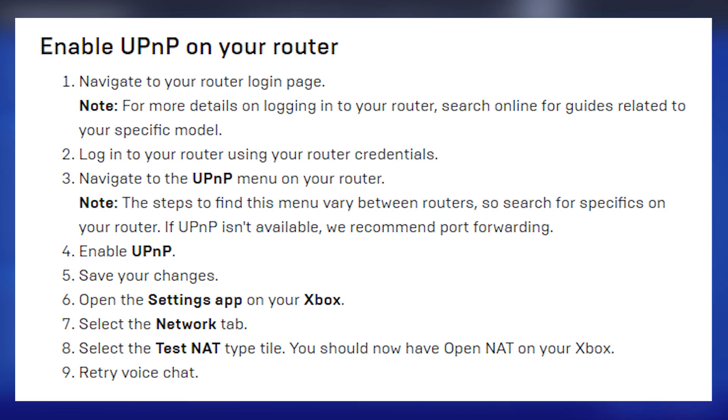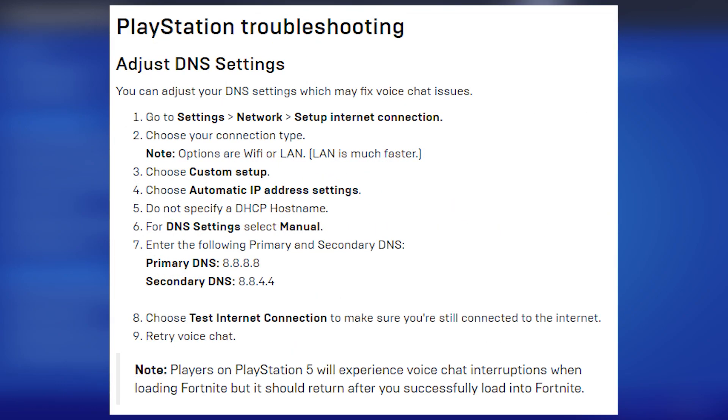Hopefully one of those worked for you. Moving on to PlayStation troubleshooting, which is a lot shorter. If your voice chat isn't working on PlayStation, adjust your DNS settings by going into Settings, then Network, then Setup Internet Connection. Choose your connection type — Wi-Fi or LAN, with LAN being faster — then choose Custom Setup, select automatic IP address settings, do not specify the DHCP hostname, select Manual for DNS, and enter primary DNS 8.8.8.8 and secondary DNS 8.8.4.4. Then choose Test Internet Connection and retry voice chat.